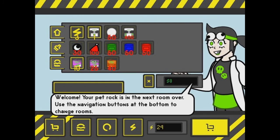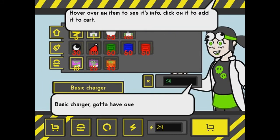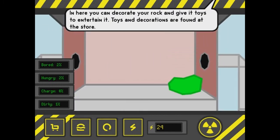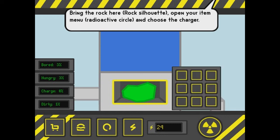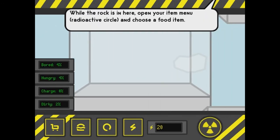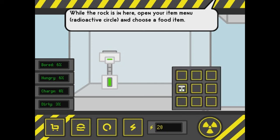We're playing Apet Rock. Apet Rock is in the next room over — use the navigation buttons at the bottom to change rooms. This one is food. Apet Rock needs food to change. In the store we've got basic charge and clean up, but we need money. We can get food, and here you can decorate the rock and give it toys and entertainment — toys and decorations are found at the store. Open your menu item and choose the charger. I don't have any. So food is here — we can get breakfast. We'll put in a radioactive circle and choose a new food item.